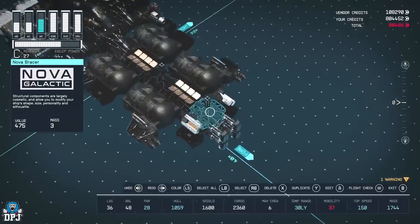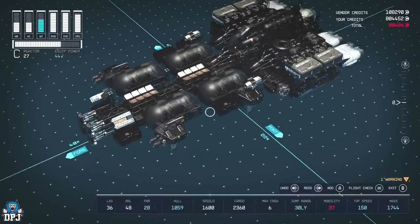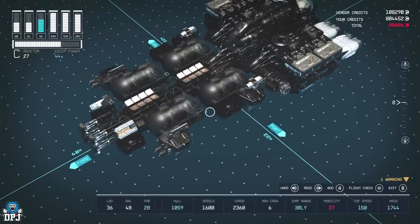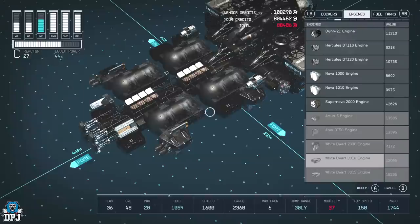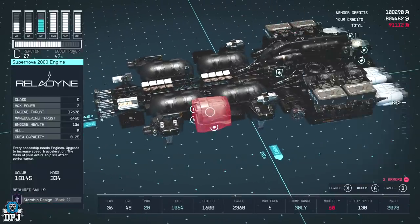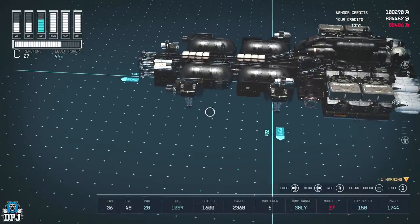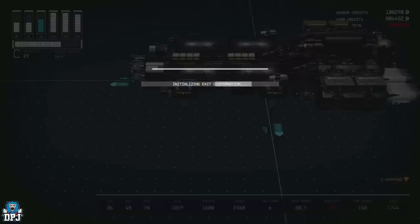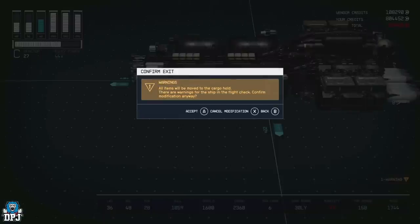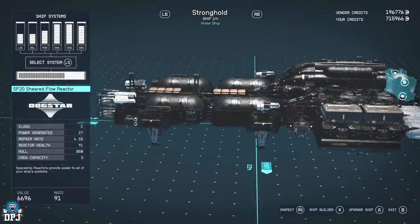Remember: get as close to the ship as possible, or find a gap between parts. Where it says Add, it needs to say Add and not Edit. The item needs to appear red — then when you select it, press up and down on the D-pad to scroll through items. Simple as that. This is going to cost me 88,000 credits — I told you it'd be expensive. Applying them now.